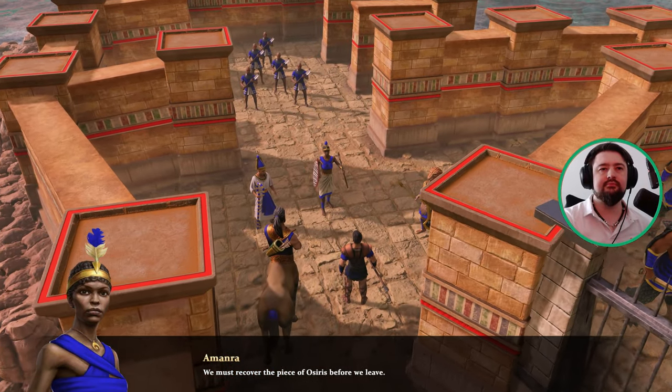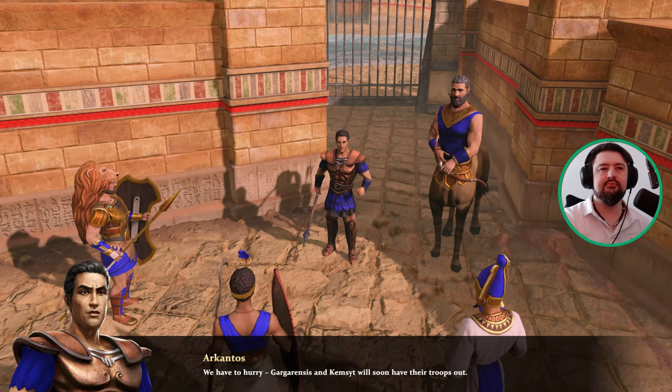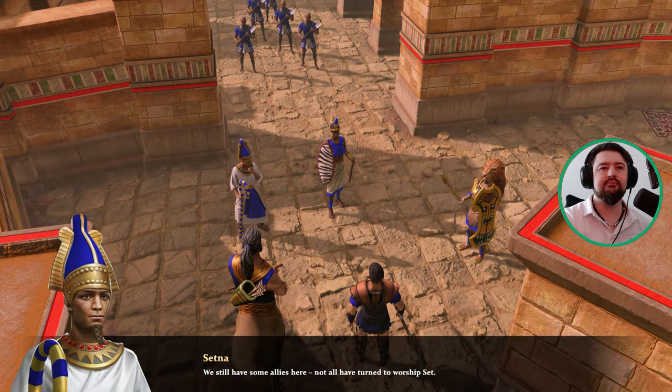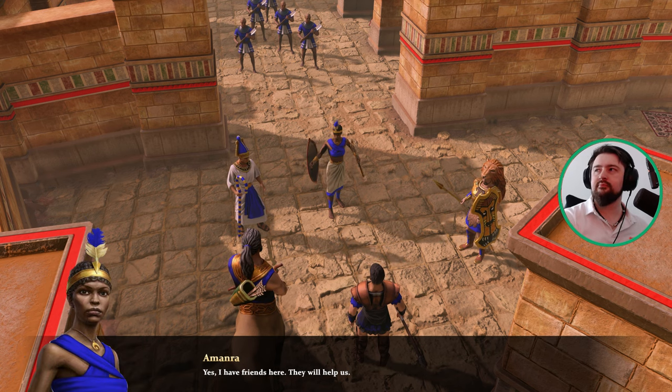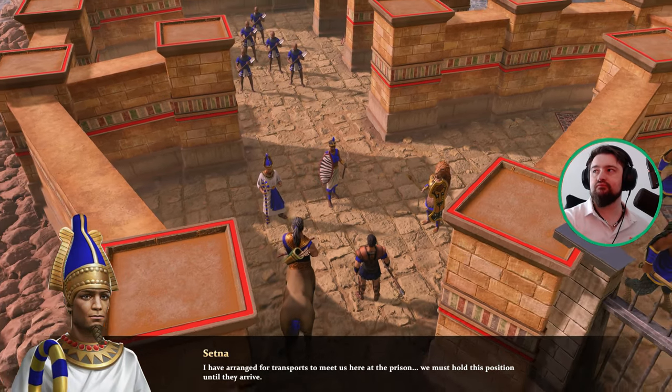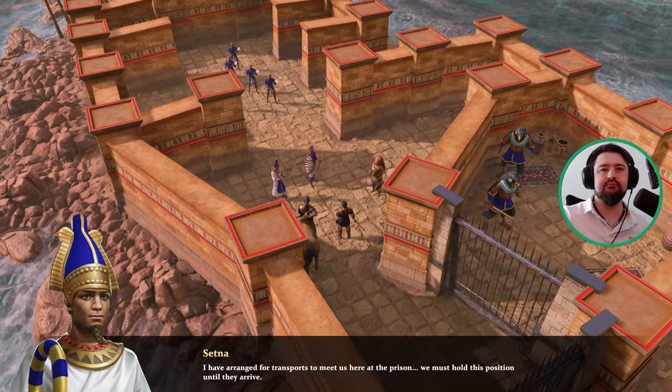We must recover the piece of Osiris before we leave — we have to hurry, Gargorensis and Kemset will soon have their troops out. We still have some allies here; not all have turned to worship Set. I have friends here, they will help us. I have arranged for transports to meet us here at the prison.